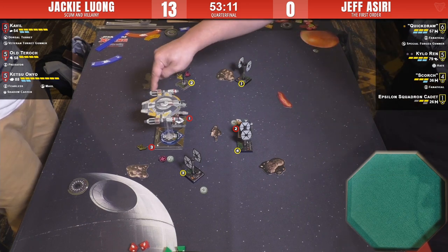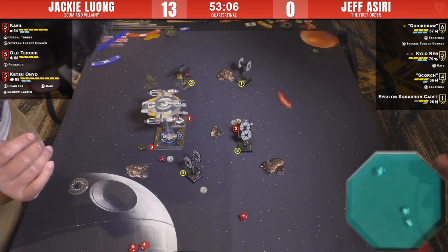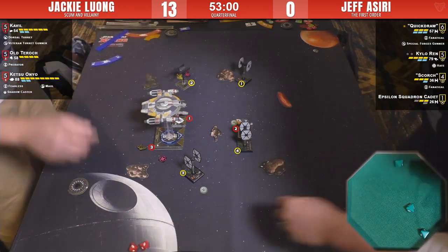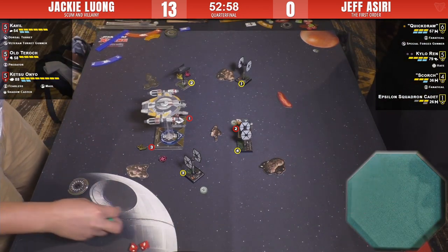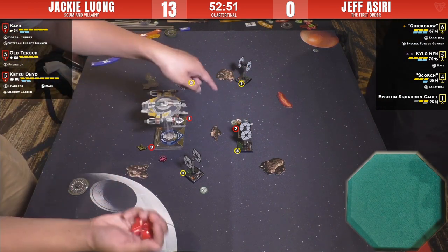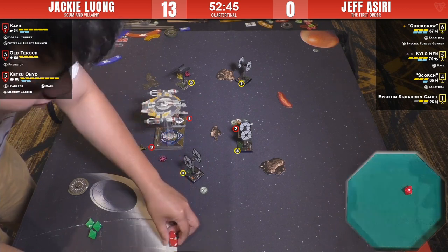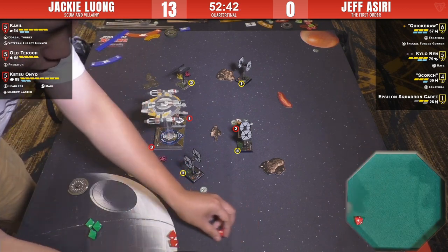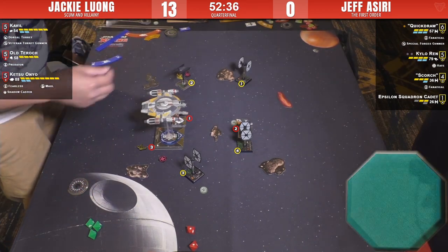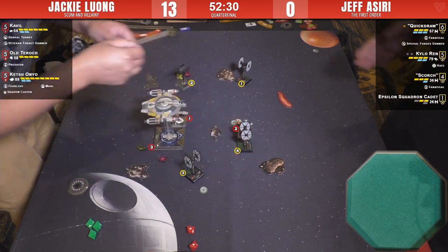Kylo does a target lock — such arrogance! One damage on Ketsu. Jackie fortunately has the evade token. Some crummy dice. He might as well just smash the Epsilon into bits. Tarok's shot fails to kill the Epsilon — brutal. He's going to take another. Ketsu will shoot the Epsilon now — spend the force, make something happen. He rolls two evades — no! Cavil will shoot through the rock into the Epsilon.